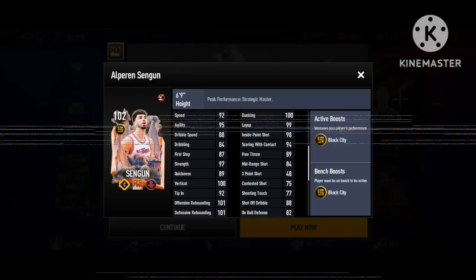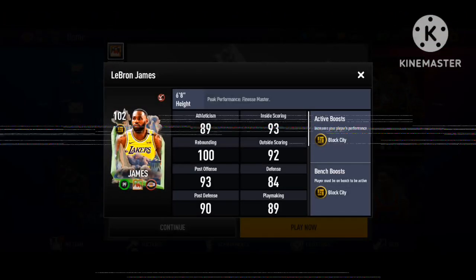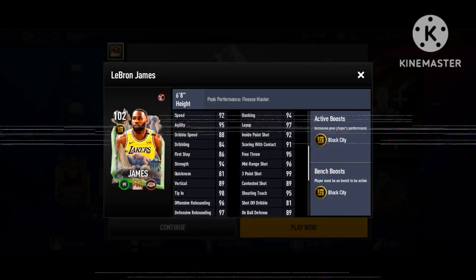We got LeBron at power forward — he's also getting the Block City boost plus two to position. His stats are a little underwhelming but still pretty good. His rebounding is actually fine for a LeBron card, but his inside scoring stats and dunk should be at 100 — same with his mid-range, to be honest. Defense should have been a little higher too, but overall he looks pretty good.